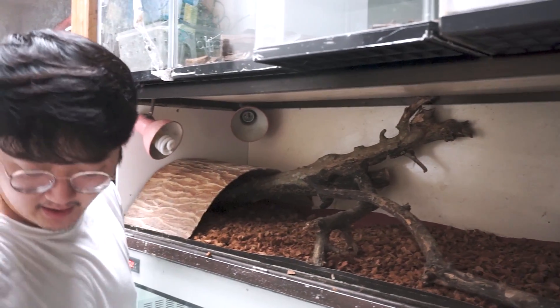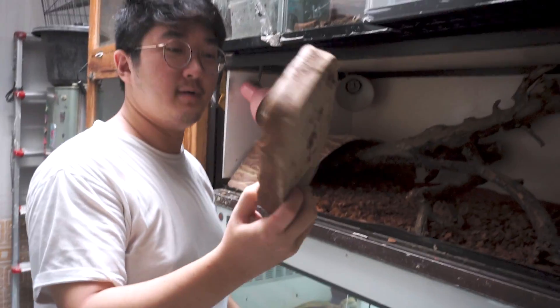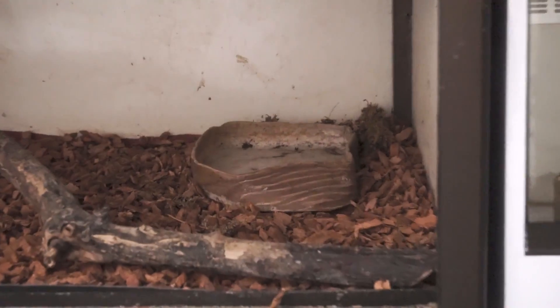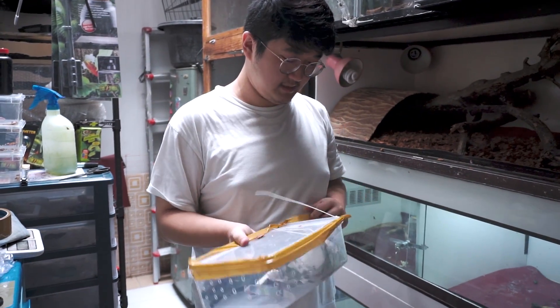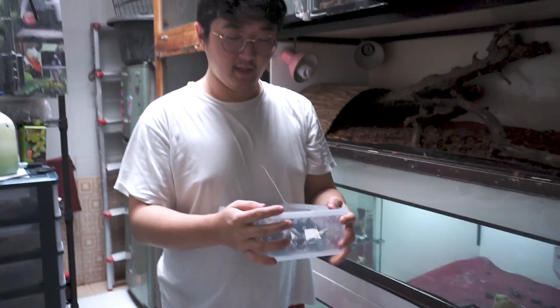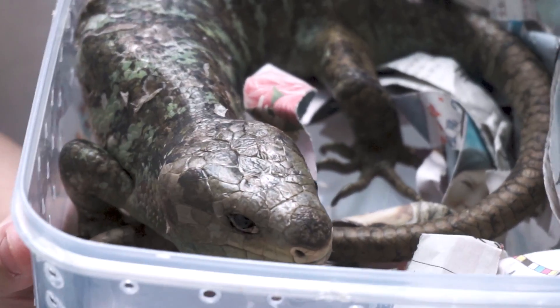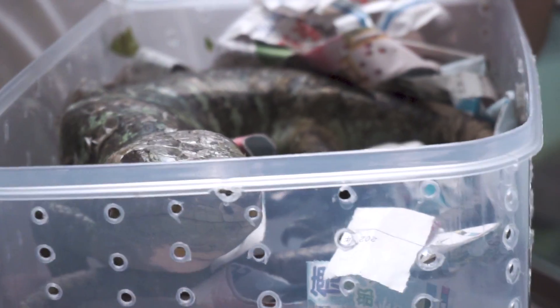Selanjutnya kita kasih tempat makan dan tempat minum. Nanti kita jelasin makannya apa. Nah, ini dia kadalnya. Buka aja. Megangnya harus hati-hati karena karakternya dia rada-rada. Keren banget. Kayak panah-panah tapi badannya warna hijau kelumuatan, disertai dengan ekornya yang panjang.